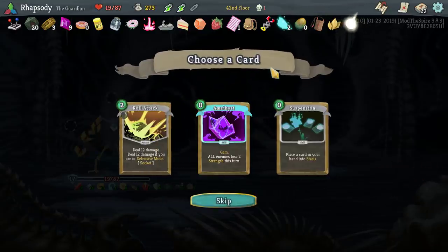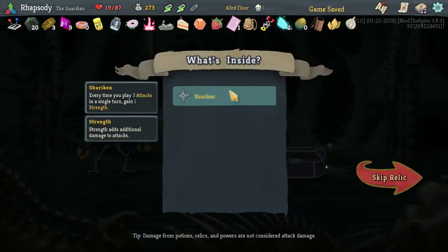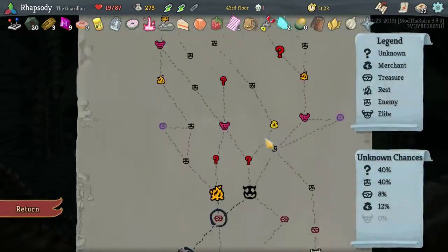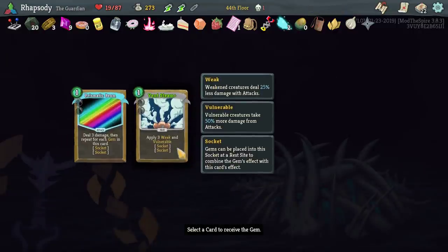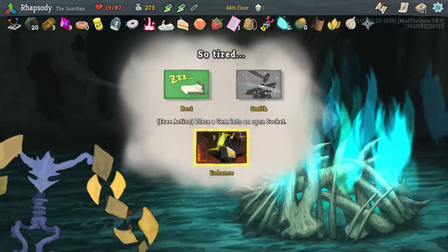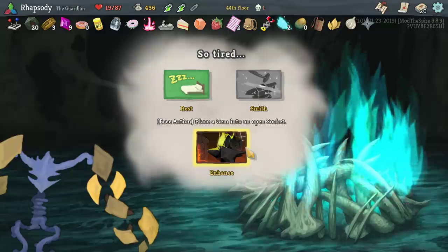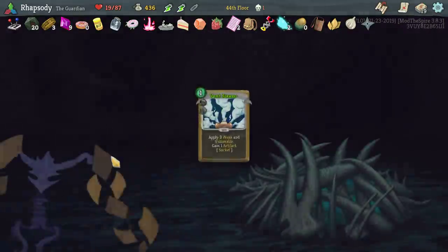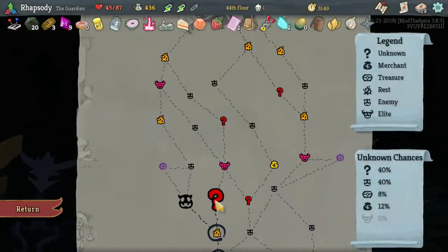Garlic — start of each combat, add three Languid to all enemies. No, none of those. Shuriken — every time you play three attacks in a single turn gain one strength. Not necessary. Quartz — that removes cards from my deck. Throw the Artifact in there as well — rest for some HP. Missing a lot of energy. Gremlin Horn — whenever an enemy dies, gain an energy and draw a card. Nice.